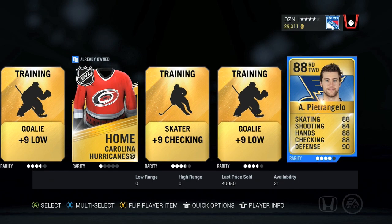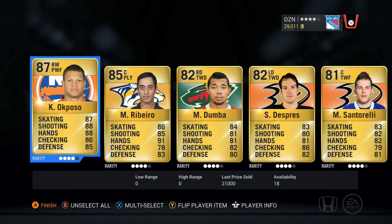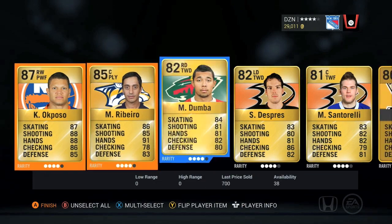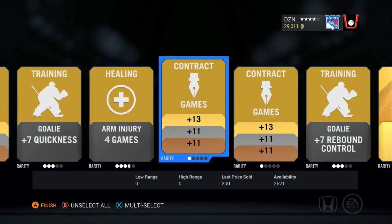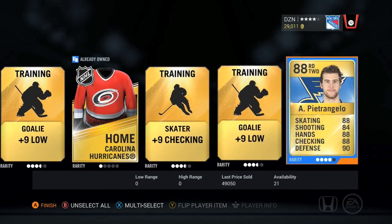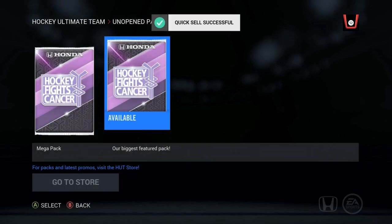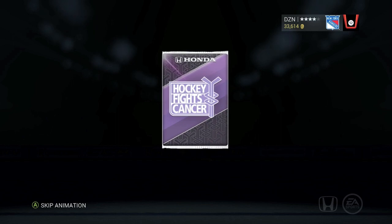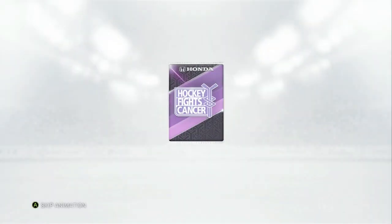We get a Petey in the back — Alex Pietrangelo, one of the top-rated defensemen. I think all the elite squads start a Pietrangelo, or at least put him in their top six. We get him, and that's going to really shore up our blue line. I was very excited to see Pietrangelo back there, and we're going to book that to the collection. An 87 and an 88 for about six packs — I'll take that.